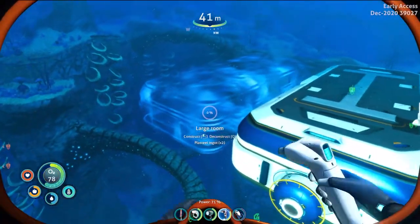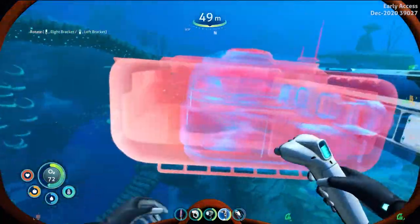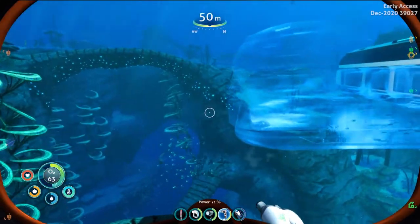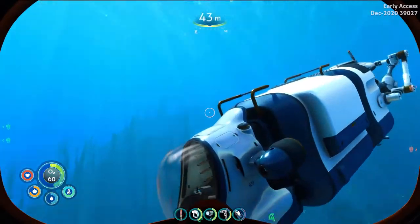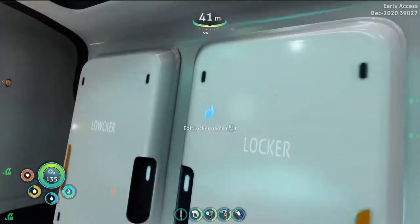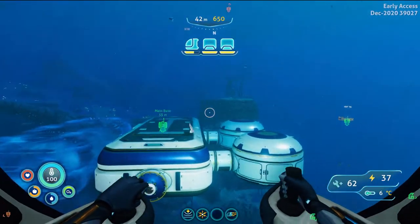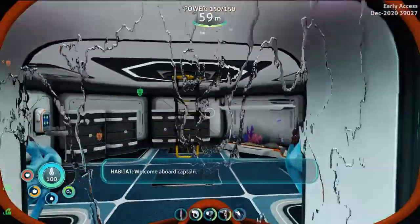Let's go and get some materials. I need to charge my battery for my sea glider as well. Have I got any materials in here? Nope. Base is not too far, we'll go and grab some materials. Alright, so we're back at the base — at the outpost, should I say.